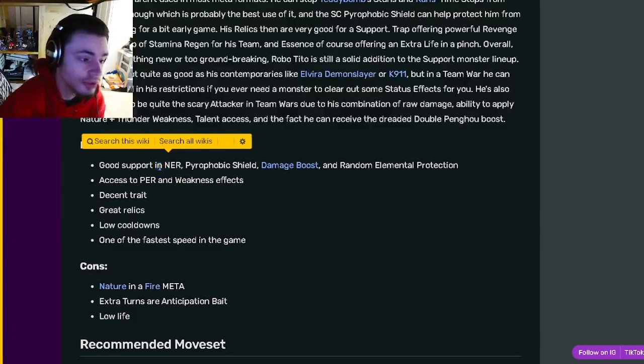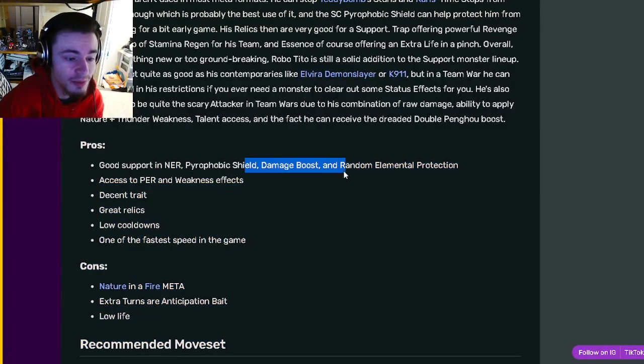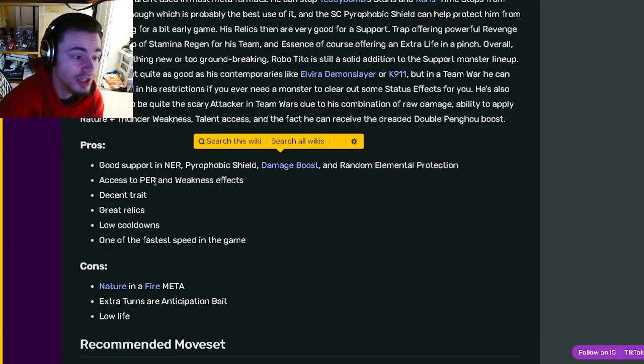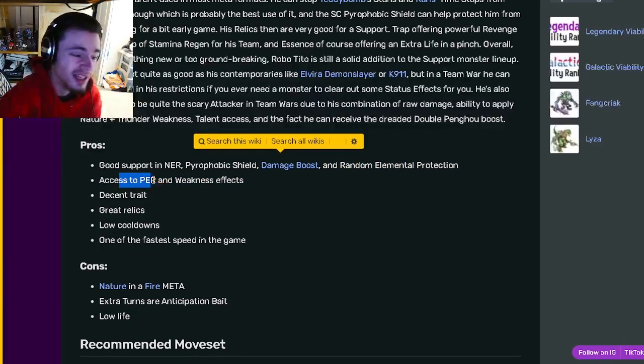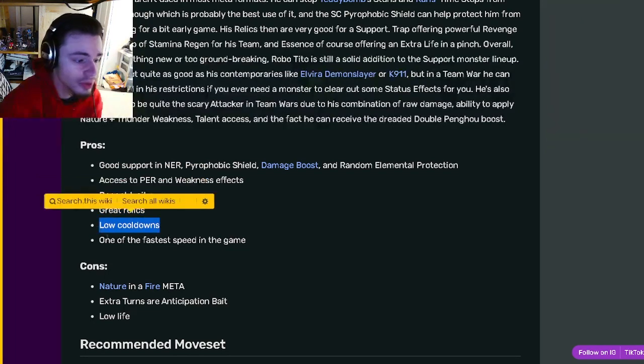Going down to his pros, he has good support in NER, which is negative effect removal — a thing that all supports should have — pyrophobic shield, damage boost, and random elemental protection, which are all really good. He also has access to PER and weaknesses, which PER is another one of those things that all supports should have.